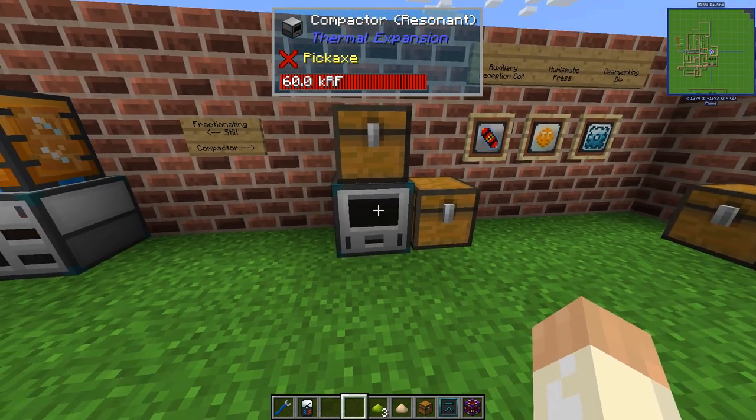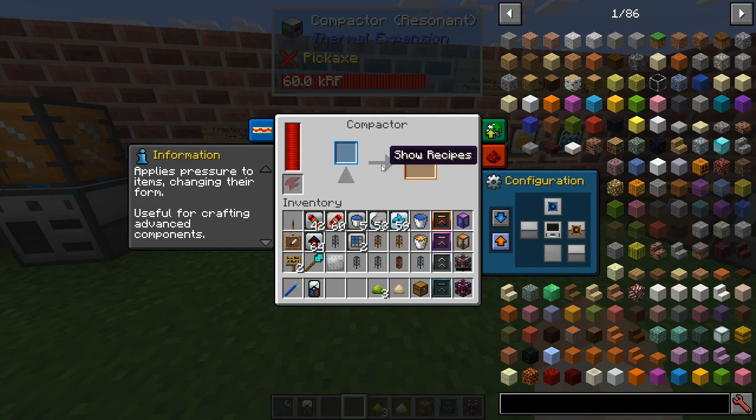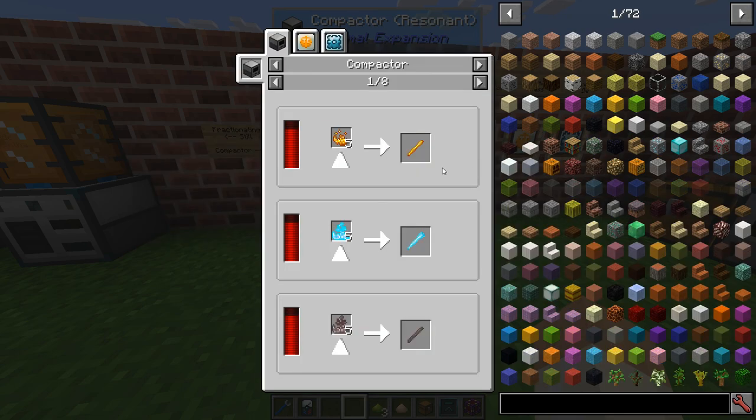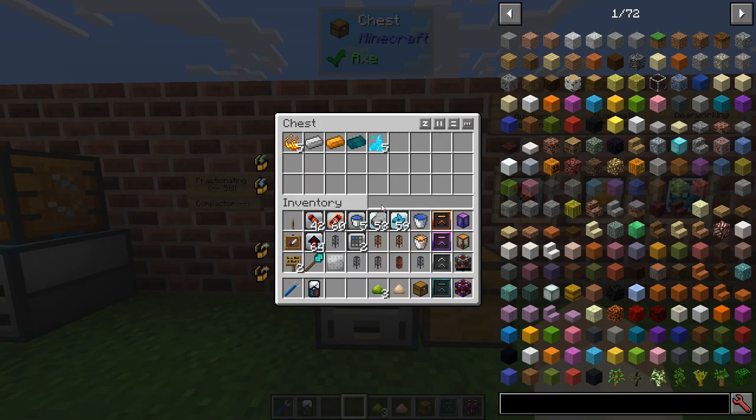The Compactor is a machine that will press your ingredients together into something else — it's some type of crafting. We're pressing powders into rods and ingots into plates and so on. Not too many recipes in this mod pack, but we have some augments to cover, and this is how it works.